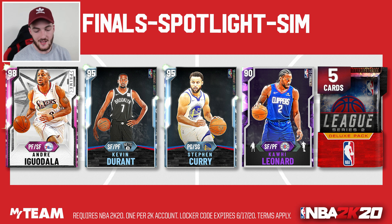The next code is Finals Spotlight Sim. This code is good and bad. For no-money-spent it's pretty good — you definitely want to try and land that pink diamond Andre Iguodala. He's a really solid card. It's unfortunate he cannot play Shooting Guard but he is still really solid, and I'm going to be trying to land him in the next no-money-spent episode. The others — KD, Curry, or Kawai — their value has been destroyed, so they're just quick-sell material. But if you want a decent small forward, that Iggy is definitely solid.